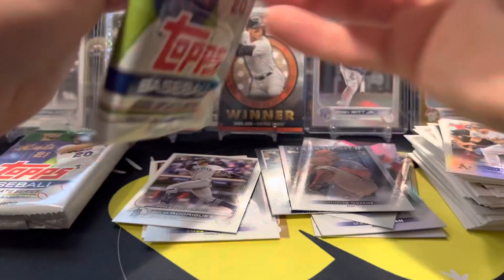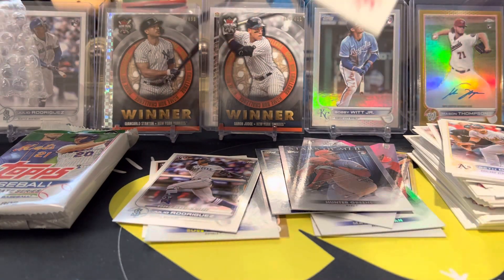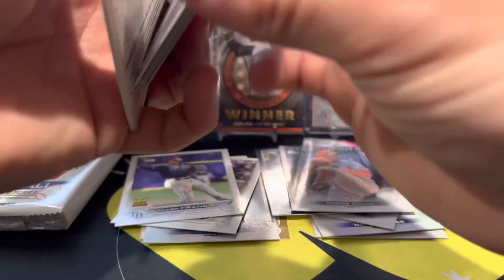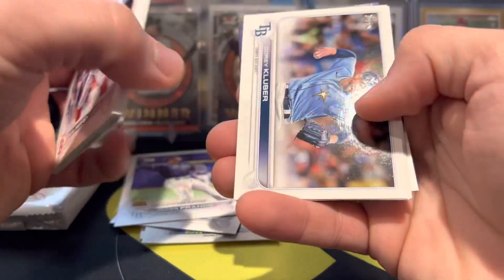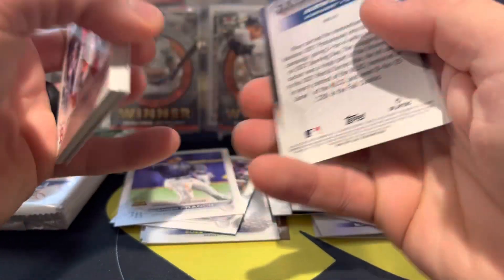Second to last pack here. Definitely not anything too exciting yet. Wander rookie debut. Javi Baez, Cooper, and Austin Riley.